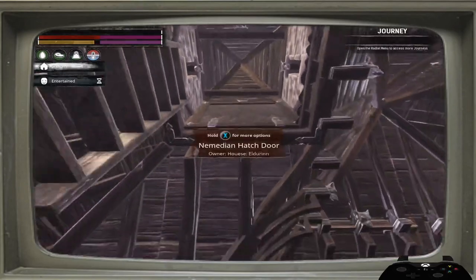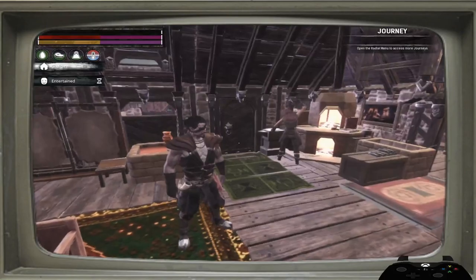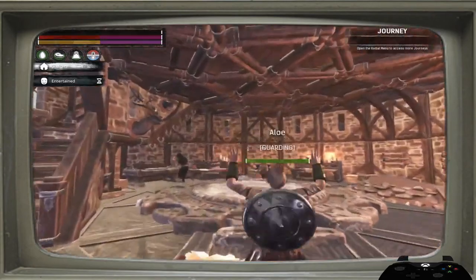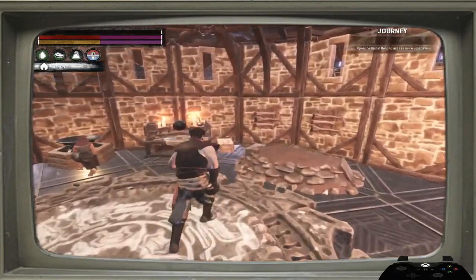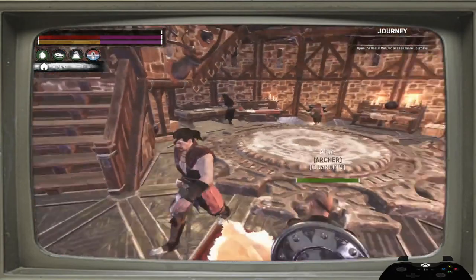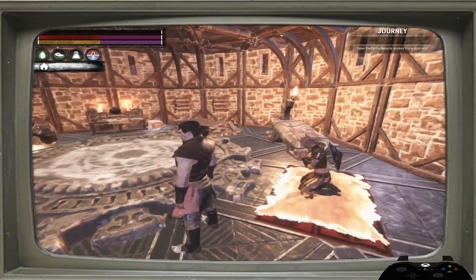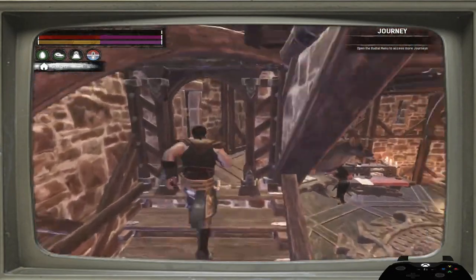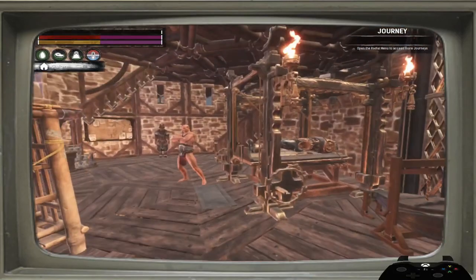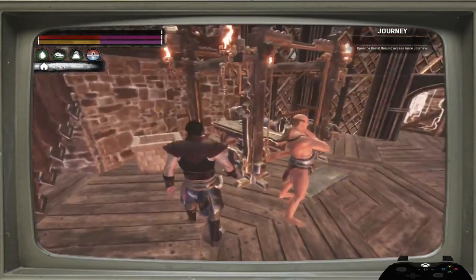Coming over here, you'll see that I've got a sorcerer's tower — it's where I do all of my dark magics. This is also all part of my original build. Everything you see here is like the first thing I've ever done on an online server outside of creative — I've placed everything myself. Coming up the sorcerer's tower, we'll come up to the next floor, where I tame my thralls and build my golems.